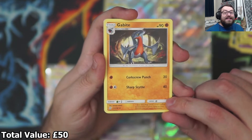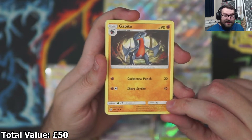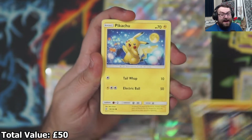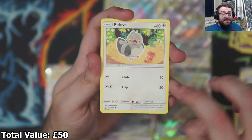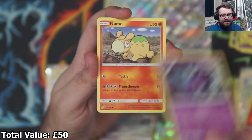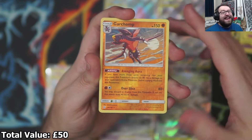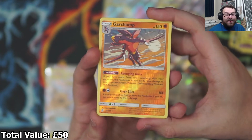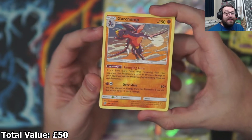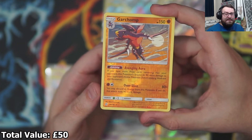There's a Gabite! So we got Gible, Gabite and Garchomp in this set. If Garchomp is like a full art that'd be so good. So many good Pokémon in this set! A Pikachu, a Pidove, a Poipole — an Ultra Beast. A Naganadel, an Axew. It's not a full art, but we did get the Garchomp and it is a Reverse Holo Rare. That Garchomp artwork's pretty cool. So I rate that — that is actually pretty damn sick. The amount of Reverse Holo Rares we've had has been insane. Gabite and Garchomp in the same pack!